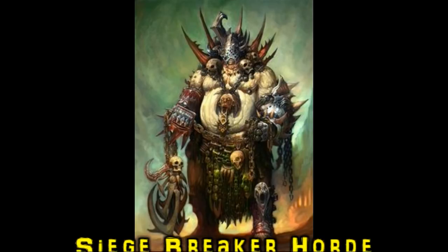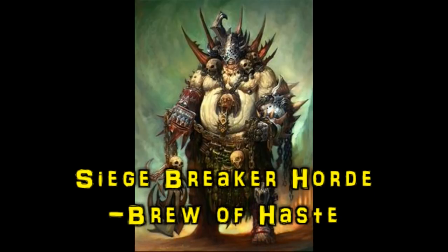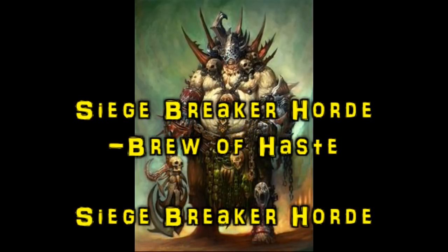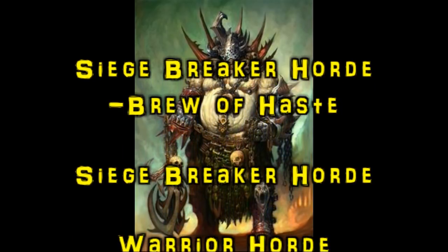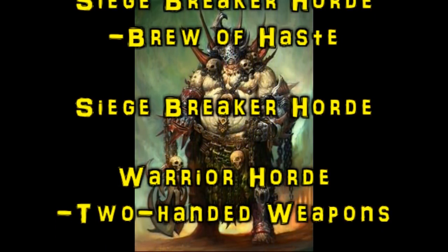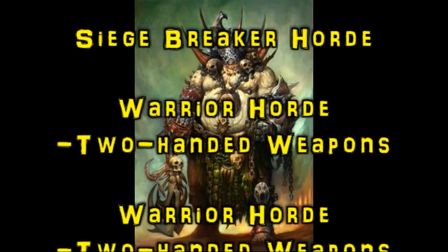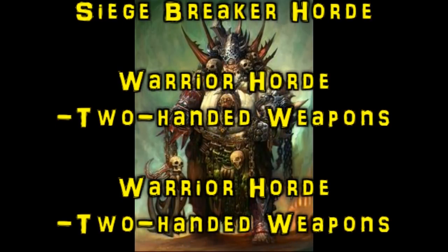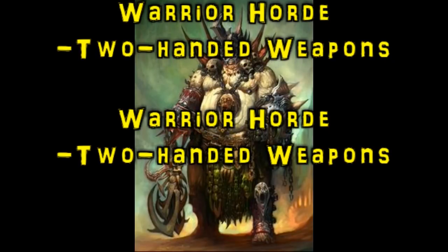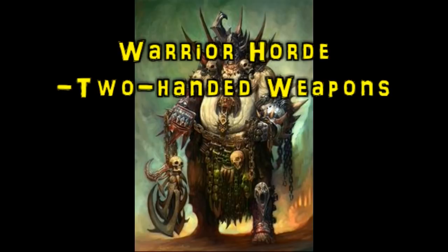The rest of my army: I've got a Siege Breaker horde — I gave them the Brew of Haste because I had 15 points left over. I have another Siege Breaker horde that's butt naked, and then a Warrior horde with two-handed weapons because, honestly, I've given up on defense. Defense 5 on paper looks good, but who cares? Almost everything wounds on twos or threes, re-rolling ones. Defense, unless it's defense 6, is mostly useless. The two Warrior hordes now have two-handed weapons to give them extra oomph in combat.